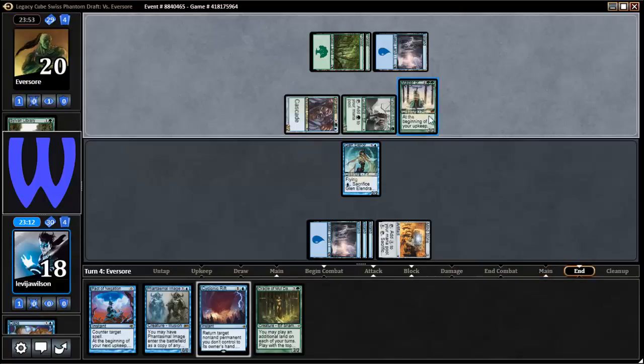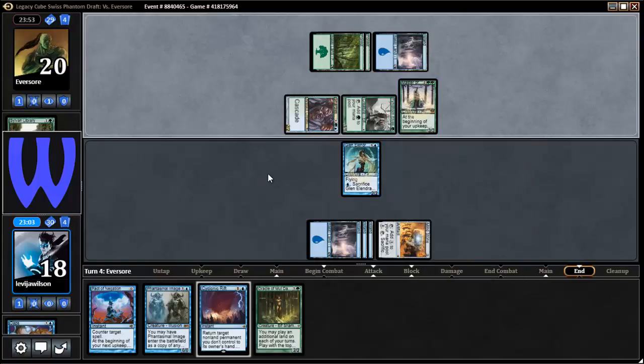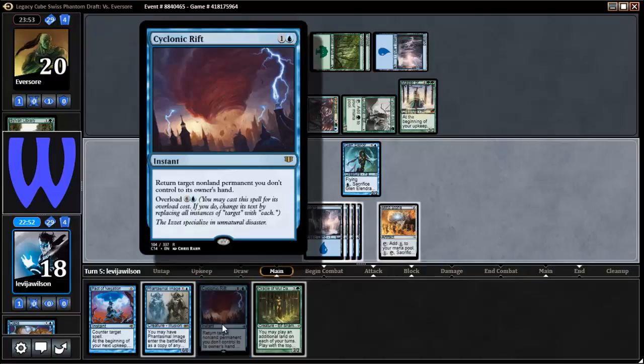I could copy this — it's good: at the beginning of upkeep, put a 2/2 green wolf creature token on the battlefield. So he'll always have more wolves than me. He could kill mine first — he actually just targeted and killed it, so that's not good. This opens up my Pact of Negation. We're not gonna Cyclonic Rift yet, we're gonna wait until we get seven mana.